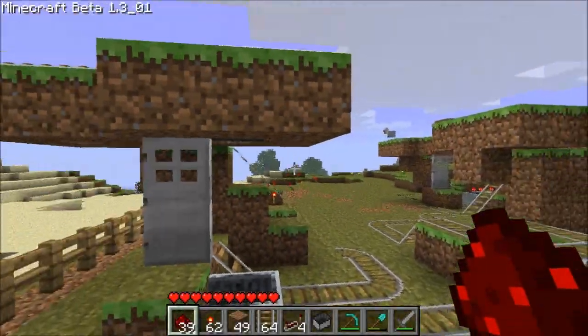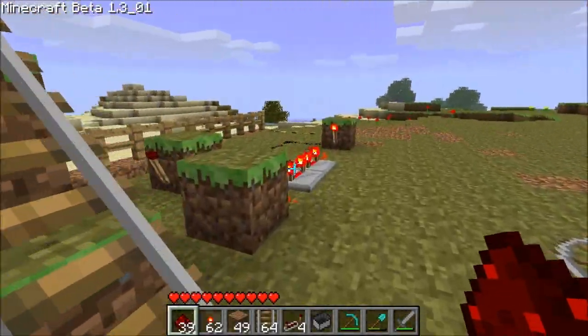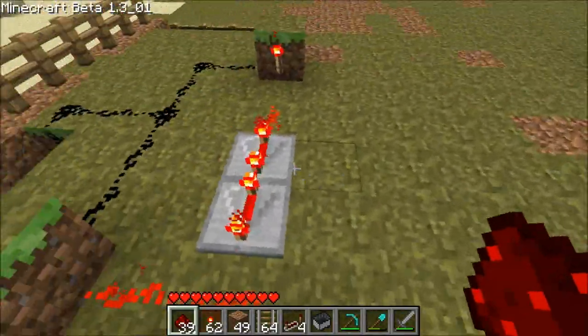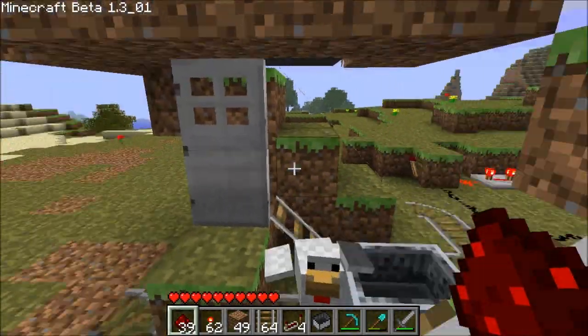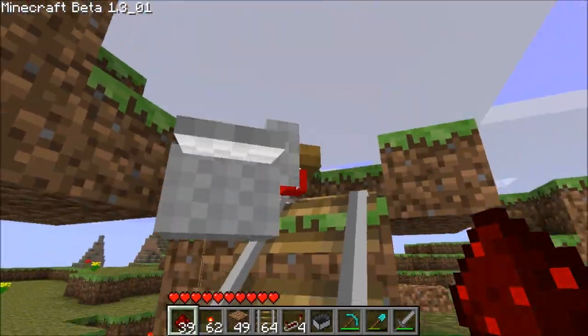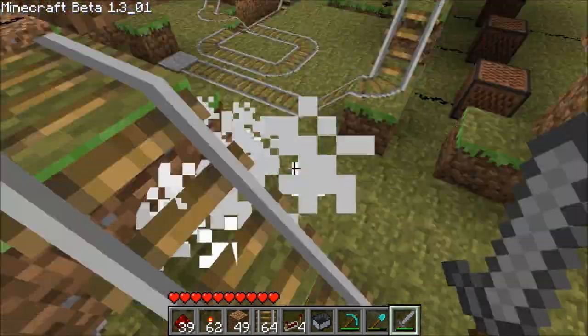Welcome to another Minecraft video of me building this amazing trade station that you see right here, with all these amazing things — the red tracks, the dirt, and all the ducks or chickens, whatever they are. They really do look like ducks, don't they?